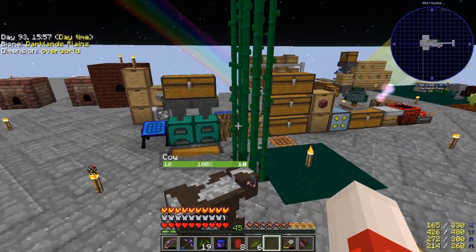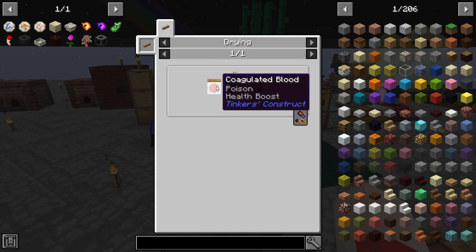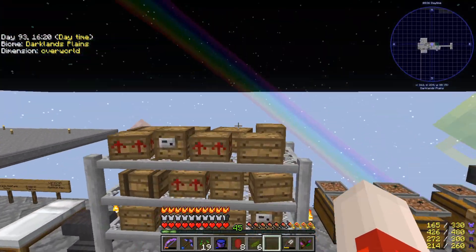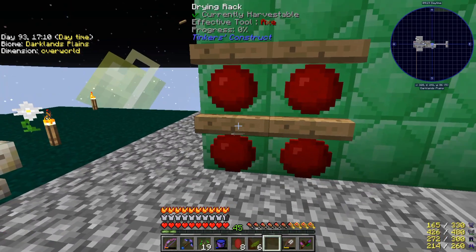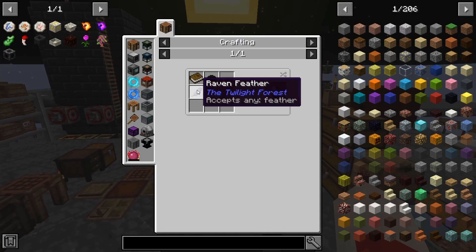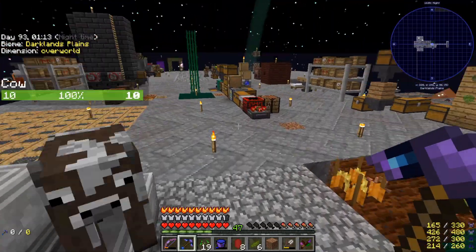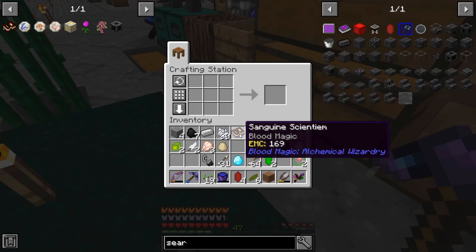Anyway, blood magic. First thing I need is to get this, which is four searing crystals. Coagulated blood, which is blood on a drying rack. I'll place those down there — they will take quite a while actually. I also need a book and quill, so that's black dye, ink, a feather, and a book. And these are now done — grab those. And done. So the next step is this demonic wheel — I need to get the demonic wheel.